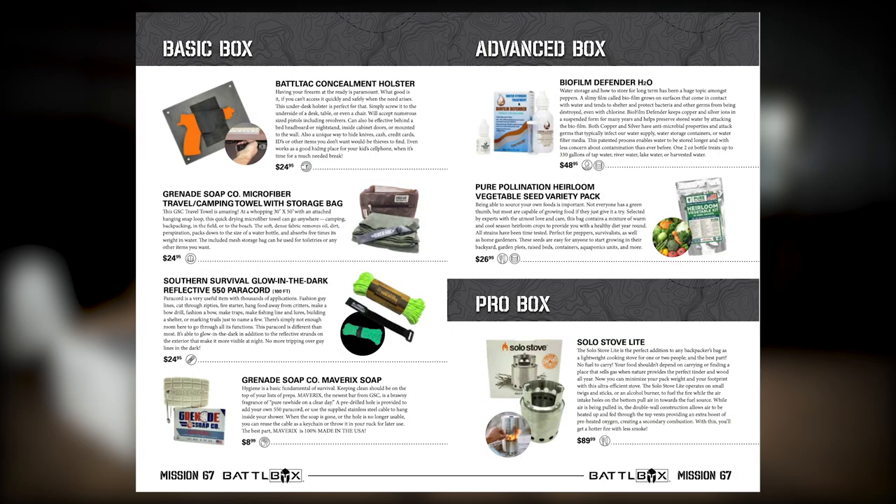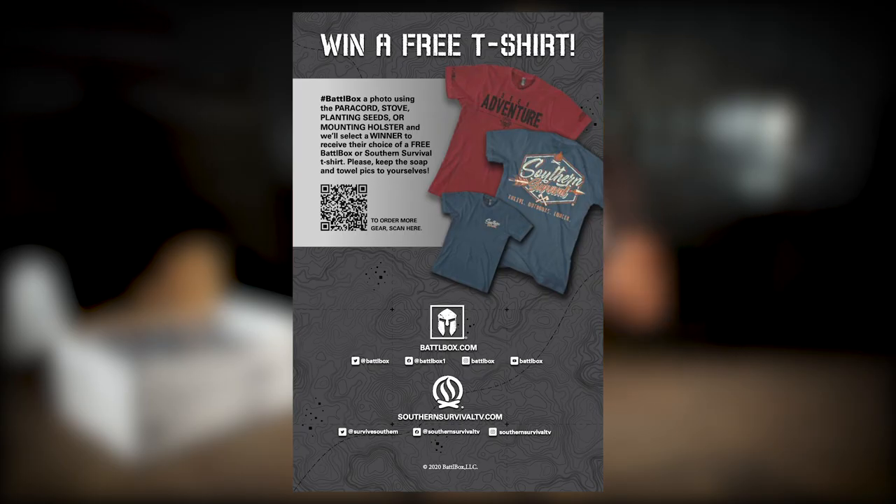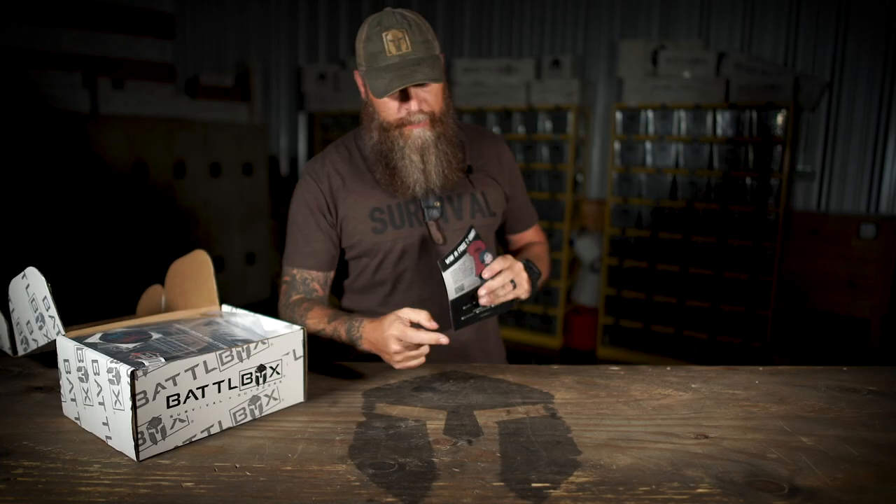On the next page, we got our basic, advanced, and pro box write-ups for each item, what they're useful for, and where they're at in the subscription levels. Then we flip it over to the Pro Plus. We've got the Southern Survival TV show — you can scan that and watch it. On the back, we've got more T-shirts to give away.